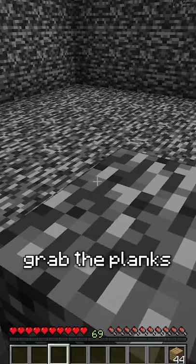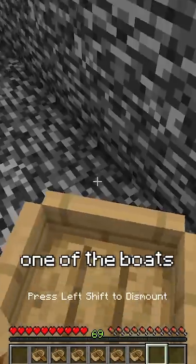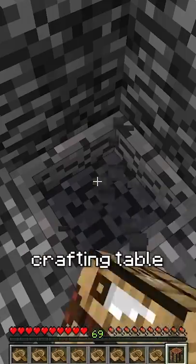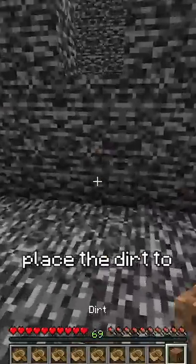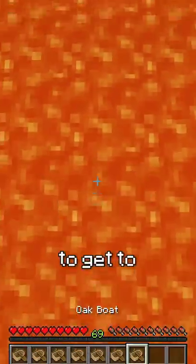What you do is grab the planks in this hopper, make a crafting table, and then make 8 boats with the crafting table. After that, you use one of the boats to get through, break the crafting table and the hopper and get the piece of dirt, place the dirt to get to the other room. Now go through this hole and use all the boats you crafted to get to the other side.